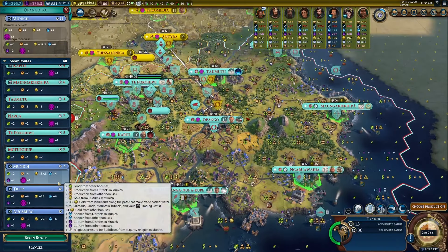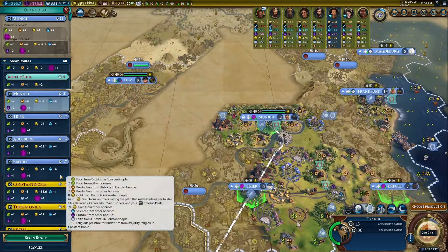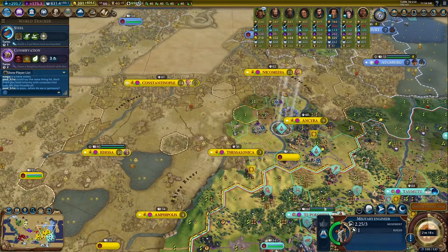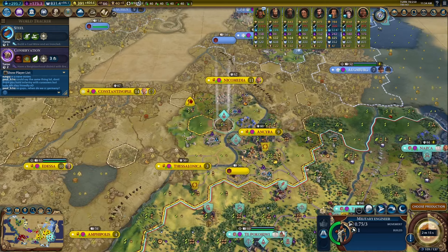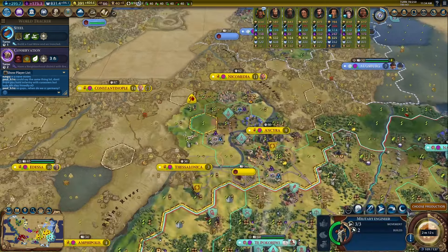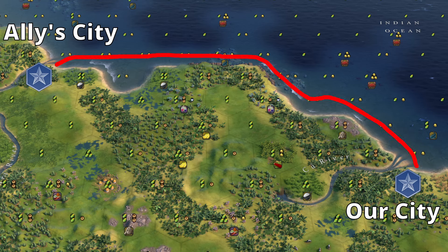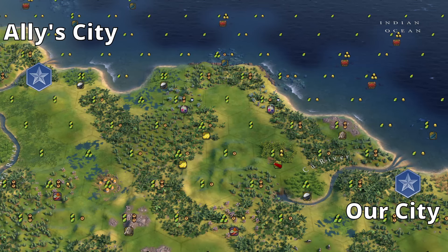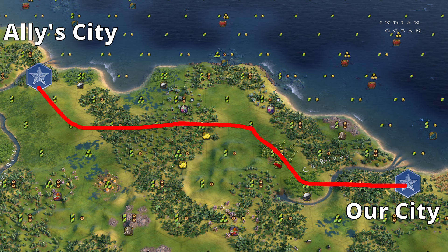Before we go sending any trade routes to our allies, there's one last thing to note. New trade routes will automatically try to follow the path with the shortest movement cost to their destination, which means they may end up ignoring efficiency-boosting tiles such as water if there's another route with a lower overall movement cost. Therefore, in order to ensure our traders between coastal cities always travel over the water, we never want to send an international trade route from a coastal city to an ally's coastal city before unlocking the ability for traders to embark. If we do this, the trader will be forced to travel along land, where it'll construct a road that could inadvertently redirect future trade routes away from the water, reducing their efficiency.